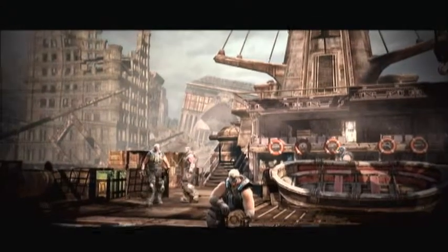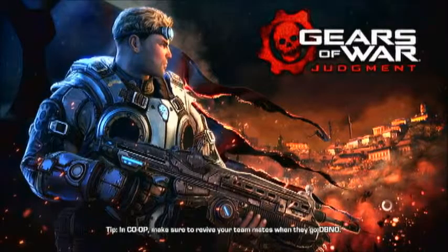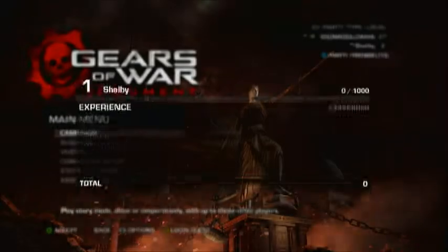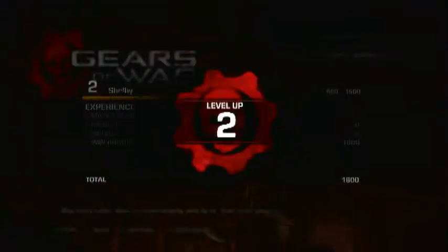Whenever you're ready to claim your experience, just sit here and let it actually save the game and play through the cutscene. Let's see how much experience we earned from doing that twice. Here's the experience page. This is my first time doing it on Insane, so I might get a little bit of an experience bonus. But you should get about 1,500 experience every single time you do this on Insane — like 1,000 on Hardcore and 750 on Normal. Win bonus: 3,000 experience just for doing that twice.